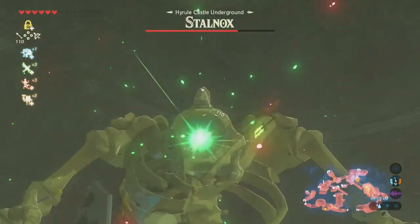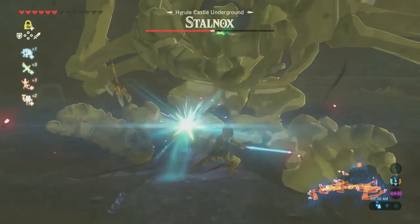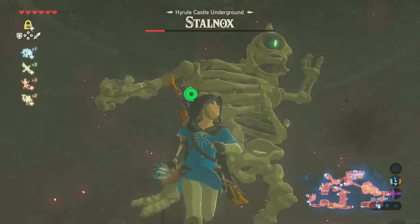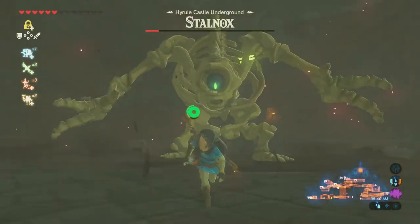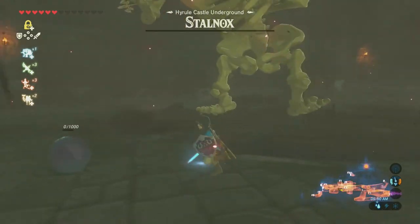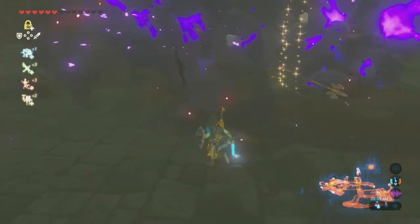I have so many electric arrows from fighting Lynels. Just shoot him in the eye, then come whack him — not too hard to defeat once you bring your sword out. Once you do a certain amount of damage to him, his eyeball is going to fall out. Just knock that out, and then he'll die and have the most dramatic death ever — just bones go everywhere.